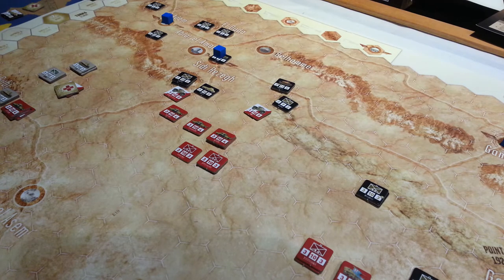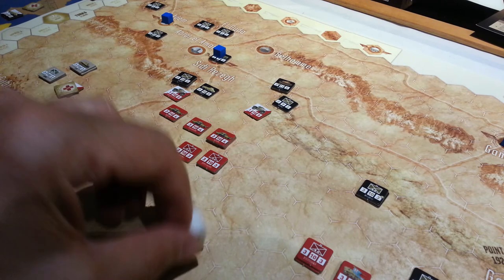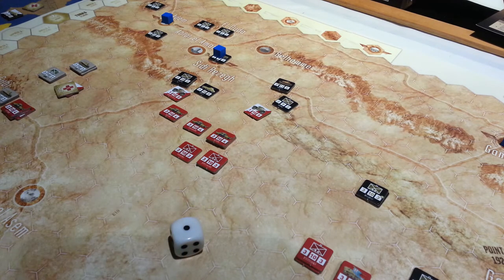Each turn has four couplets or impulses. I wanted to share a couple of interesting things I'm beginning to notice with the game. I mentioned in the first video that each side rolls for initiative in the turn.